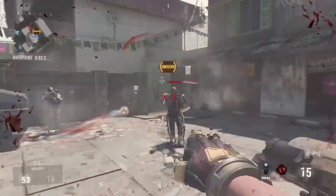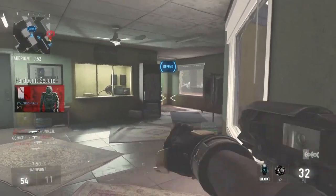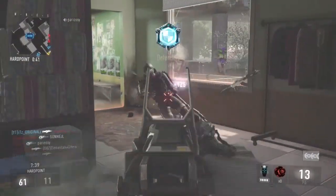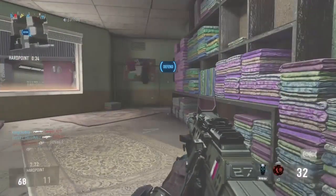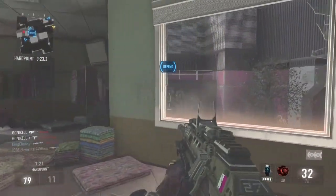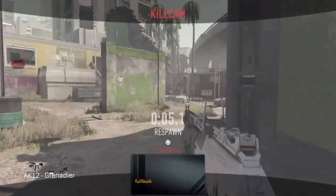FAB E Germany 3-0, then FAB E All Stars vs Phase Red. Phase Red vs FAB E Germany 3-0 to Phase Red. Automatic Reload vs FAB E All Stars 3-1 to Automatic Reload. FAB E All Stars vs Phase Red 3-0. Phase Red, Automatic Reload vs FAB E Germany 3-0.